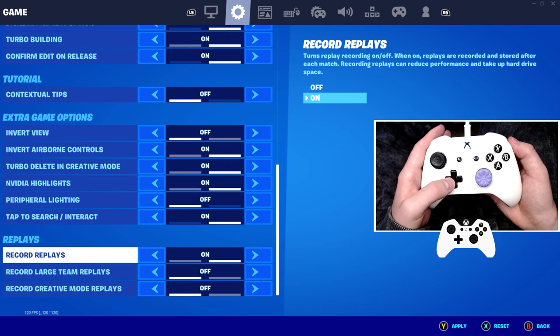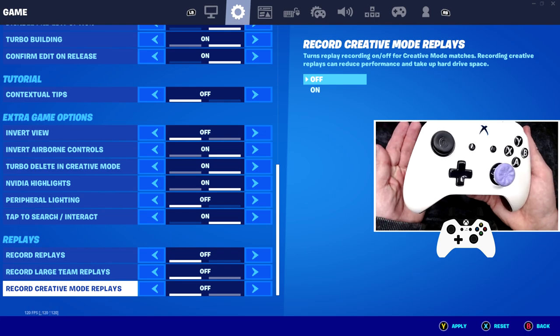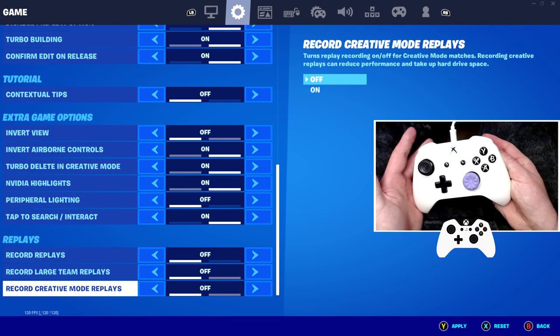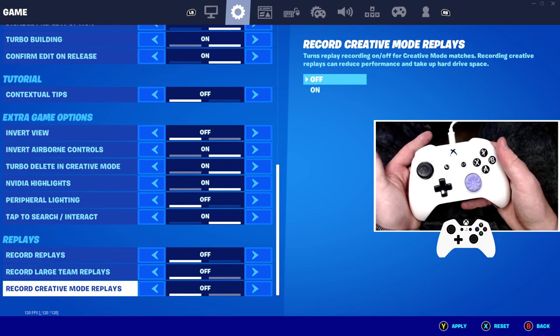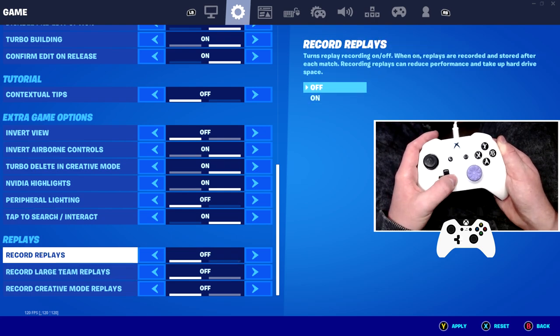If you didn't know this already, replays can actually make your game lag, so I'd recommend turning these all off. What it does is it stops your console from recording your gameplay. I understand this will get rid of some of your footage if you wanted to look back at your gameplay. However, it'll save FPS and could make you perform better, so I'd turn it all off.